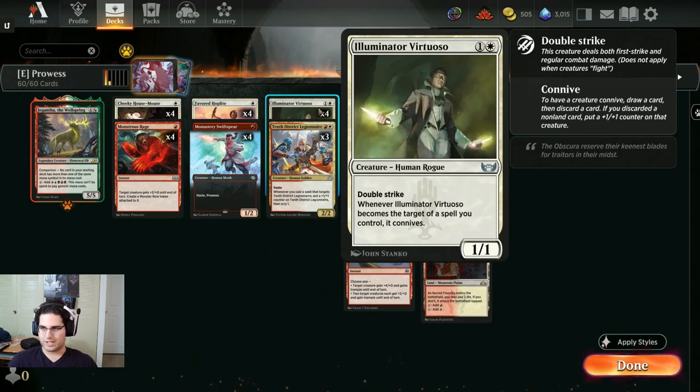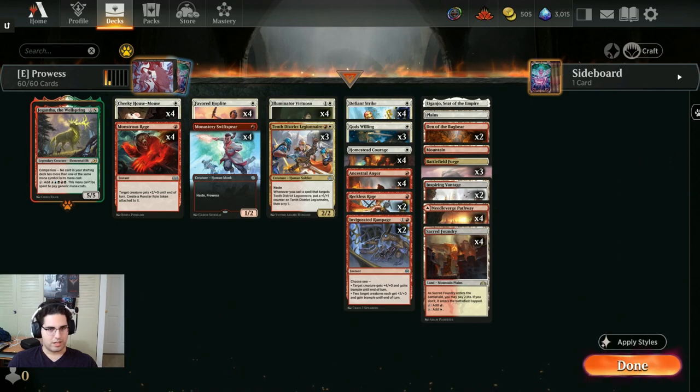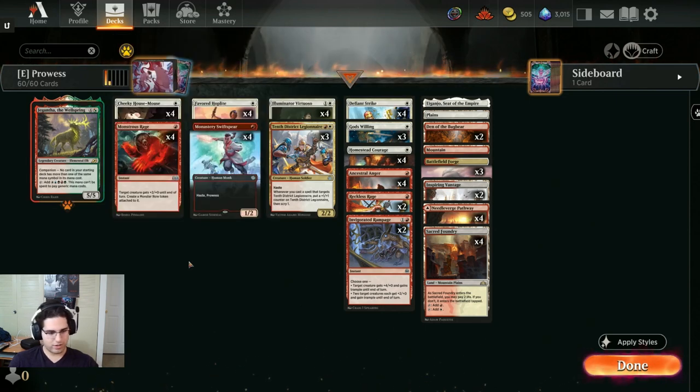Illuminator Virtuoso is the all-star here: 1/1 double strike, if you target it it connives, getting a 1/1 counter most of the time and giving you card selection. This is how most of the turn 3 wins come in — it is pretty easy to get this guy up to 9 or 10 power and just smack for almost 20. We do have Giganta as the only rare spell, and it's free. Let's go try this out.